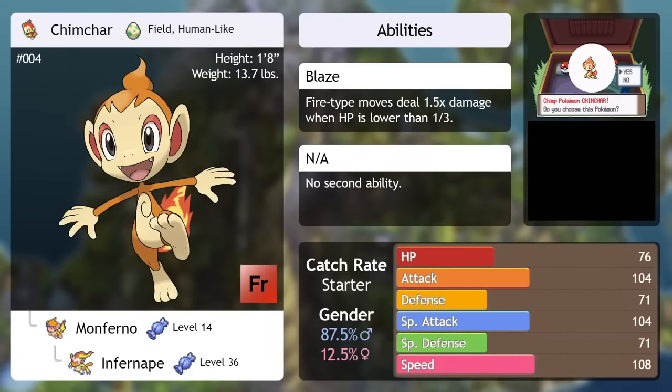The only real downside I can say about Chimchar, other than it obviously not taking hits well because it's a sweeper — which comes with the territory — is that by leveling up it doesn't really learn too many diverse moves compared to what it got in later games. So if you're going strictly off level-up moves, you're going to be using mostly Fire and Fighting type moves, but is that really such a bad thing? Not entirely.